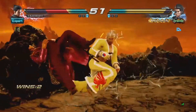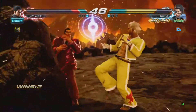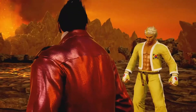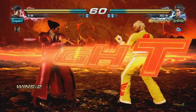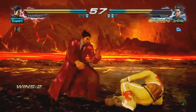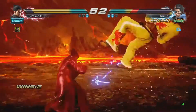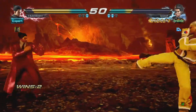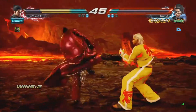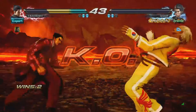Look at these combos — beautiful. This guy clearly knows the game; I think he played an older Tekken. I haven't seen him use the Rage Art yet. That forward-down circle is such a valuable move — it interrupts so many combos. It's such a good poke technique, and you can end it with down-circle.